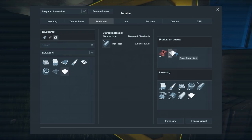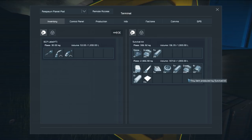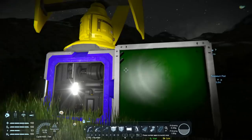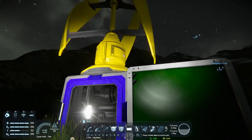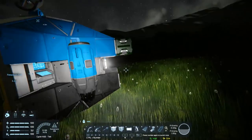Hey everybody, it's BC here and welcome to another episode of Space Engineers. I've been pretty busy trying to get a whole bunch of stone refined and I got some iron — not a hell of a lot, but enough to get everything set up today. I want to get proper storage set up, and the only way to do that is to get this thing running, which means I need to build another one, connected to the same grid so it gets powered.